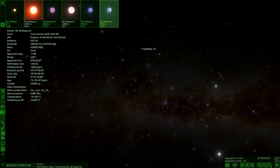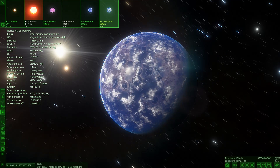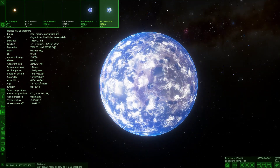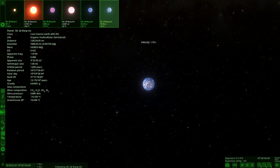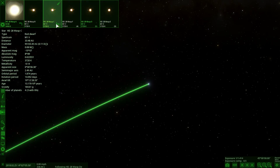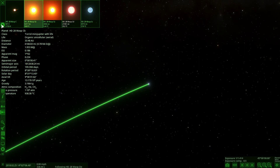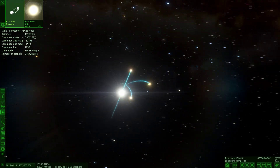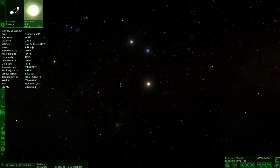The last object in the system is multicellular again — that's a lot of multicellular life in one system. Finding a star system with this many multicellular life forms across all its planets — the chances of that in real life would be very rare. But yeah, there we go: another bluish Earth-like world around Mars-Venus size. In total from this star: six objects with life. The star name is HD 28 WASP A — check it out in Space Engine.